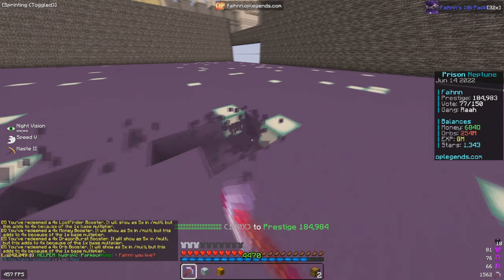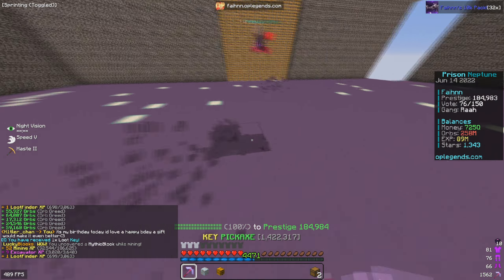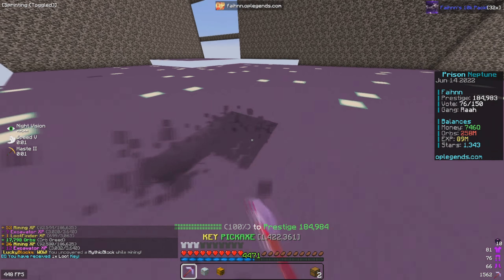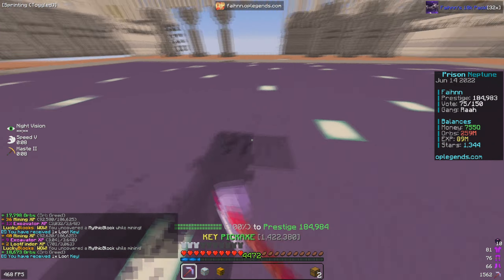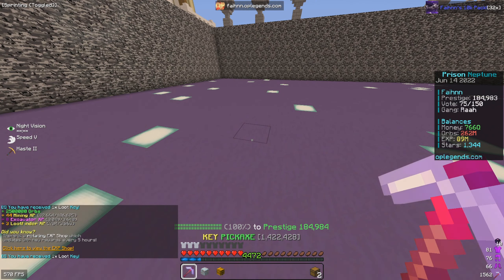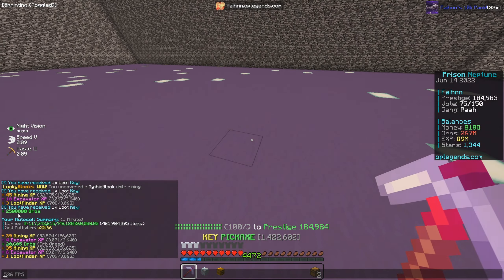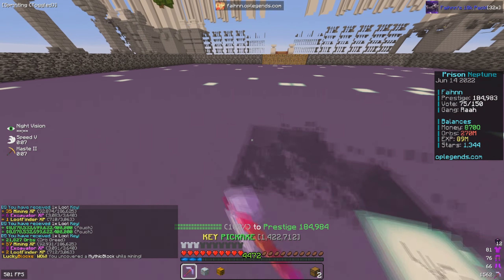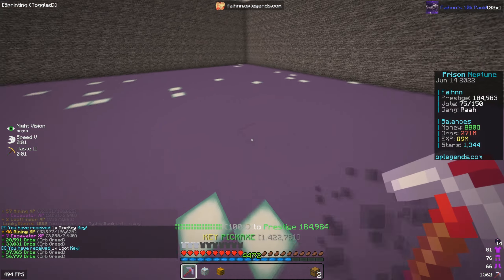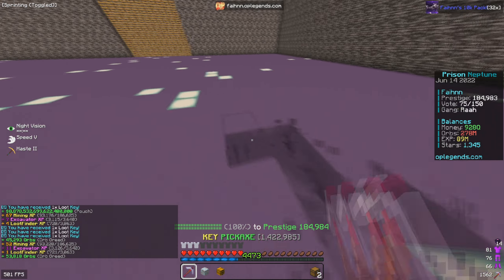Dragon Burst is already proccing insanely, and the mythic armor is pretty overpowered too. In chat it says 'you uncovered a mythic block while mining' — and we just got another one. 2.5 million orbs off just one mythic block! That's going to be insanely overpowered once our mythic armor reaches level 100. I want to mine for exactly one minute to see how much money we make with maxed Fortune and the upgraded Dragon Burst with a 4x booster. Let's see the result.